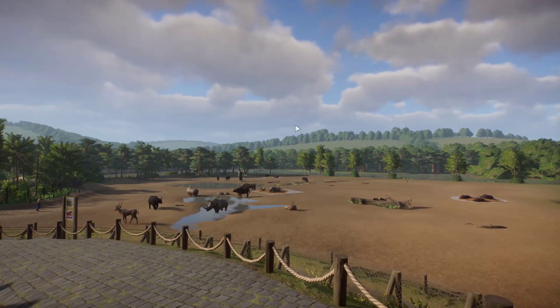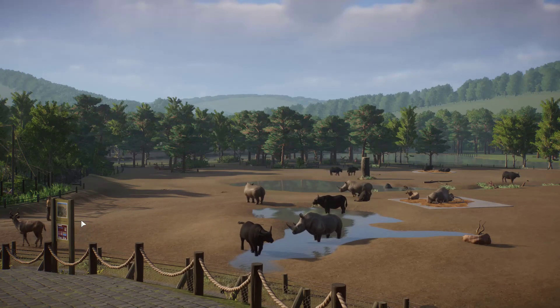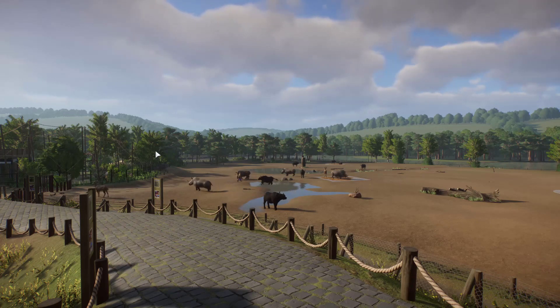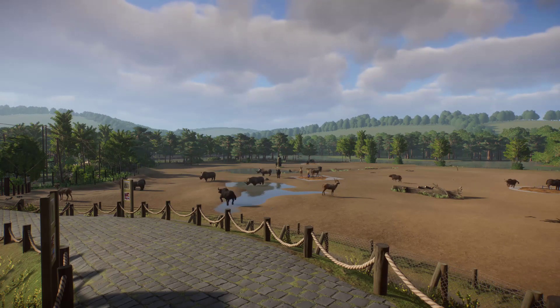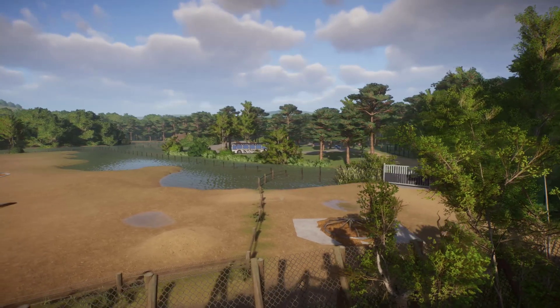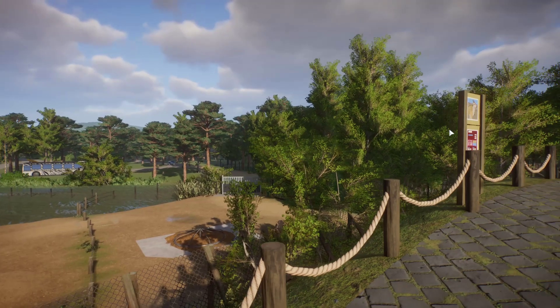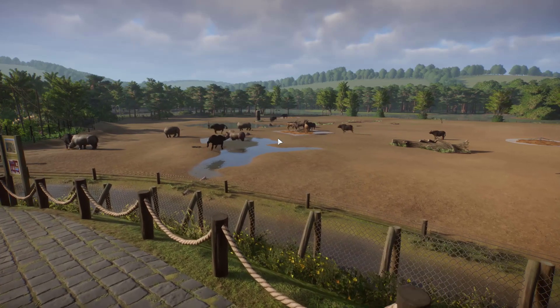The first thing you'll notice is we have some kudus walking around, and these aren't actually supposed to be kudus — the kudus are a modded animal. In the last episode I said I wasn't going to use any mods until we'd finished the park, but there were a couple of new mods that pushed me over the edge. So I got all the modded animals back — at least all the ones updated for version 1.6 — as well as a bunch of new mods. These kudus are replacing the common elands.